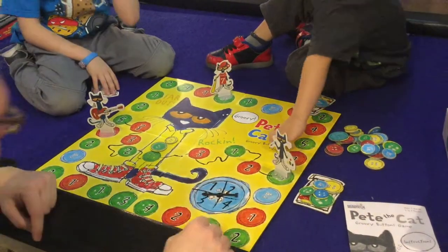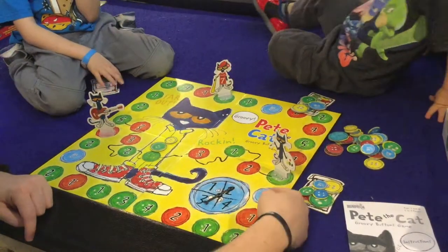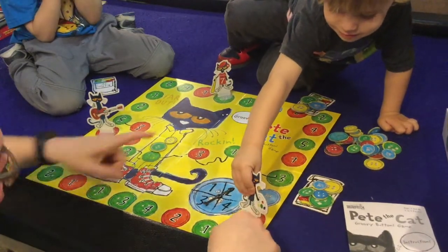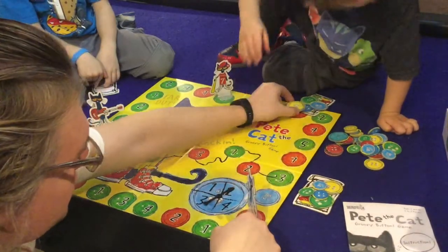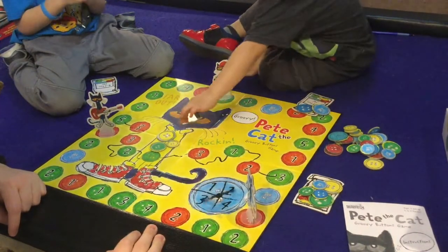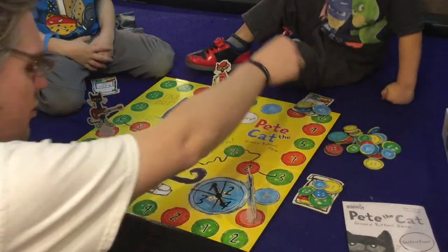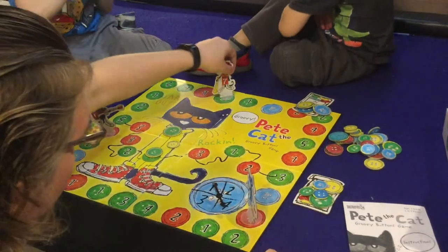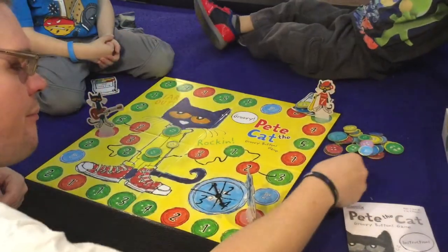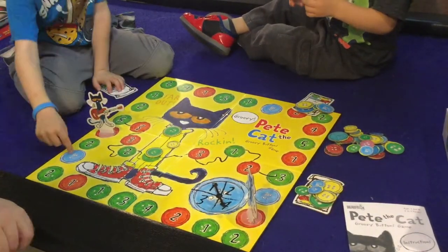All right Luke, it is your turn — spin that spinner. Two! So Luke goes one, two — uh oh, Luke you lose a button. Put one of your buttons on Pete. Why do you need that many buttons, Pete? Daddy's turn. On your next turn you might get to go four — one, two, three, four. Hey, thanks for the two buttons! Booyah!